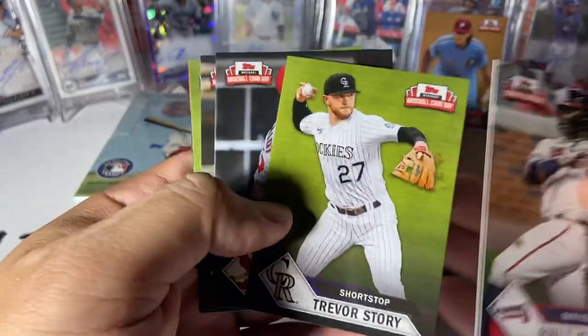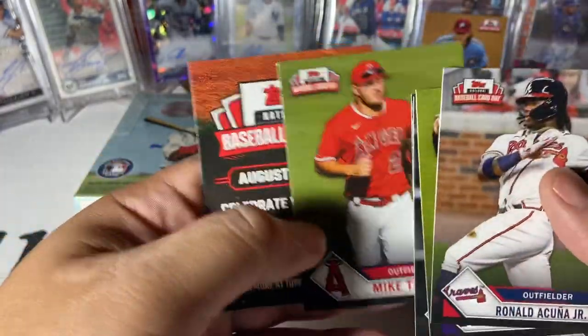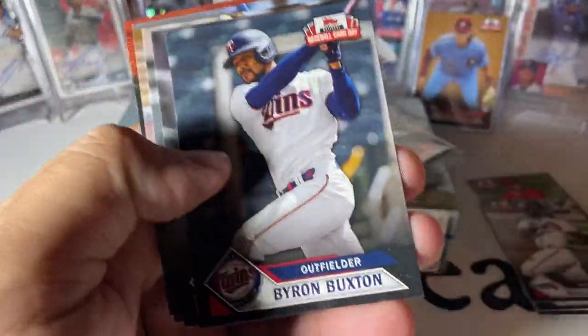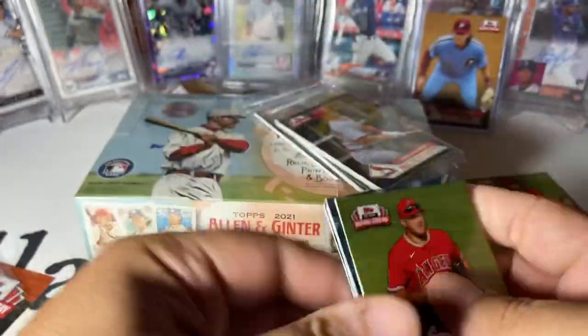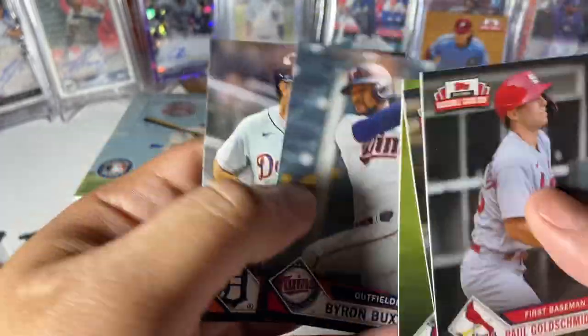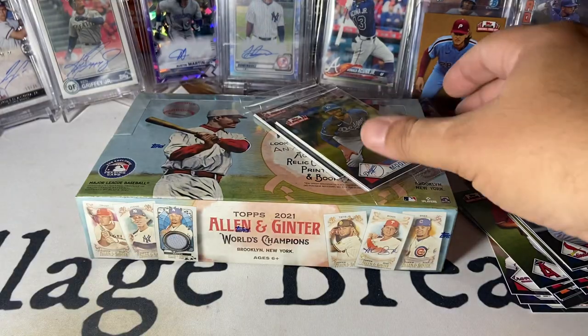There's a Ronald Acuna, Trevor, Goldie, Chapman, nice Mike Trout, there's another nice Mike Trout. Very small checklist, so definitely repeats happen quite a bit. Byron Buxton, Cabrera, Baez, Yellich. There's the Goldschmidt again, another Chapman, and that's a third Trout. I'm seeing a trend here on some cards.